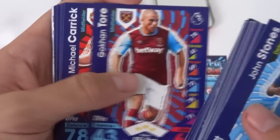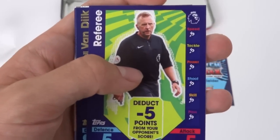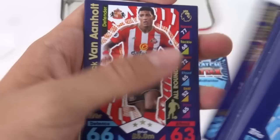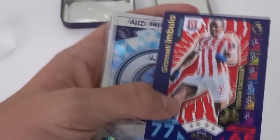We've got Dejan Lovren, Gokhan Torre, Michael Carrick, Albrighton away kit, Kolarov. There's the referee card — I'm not too sure which referee that is. Here are the icon cards: tough tackler Virgil van Dijk, Van Anjo all-rounder, and Thibaut Courtois clean sheet, as well as tough tackler Gianelli Imbula of Stoke City.